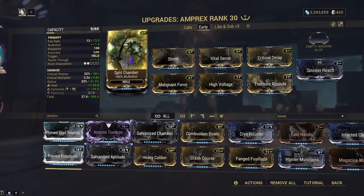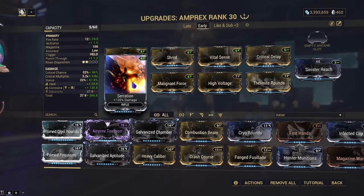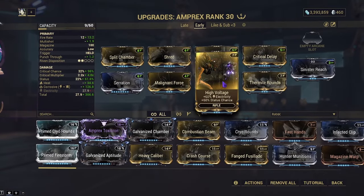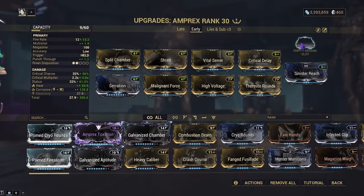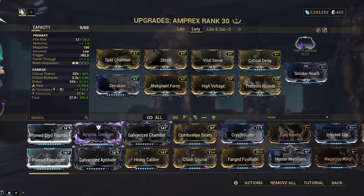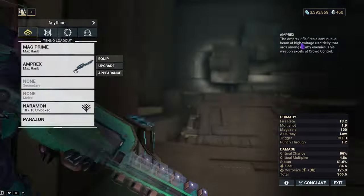With this build, we'll be going with corrosive and heat. We have Split Chambers, Shred, Vital Sense, Critical Delay, Serration, Malignant Force, High Voltage, and Thermite Rounds. The Arcane is not necessary but I do recommend it. Since this is an early game build, I don't expect anybody to have an Arcane.